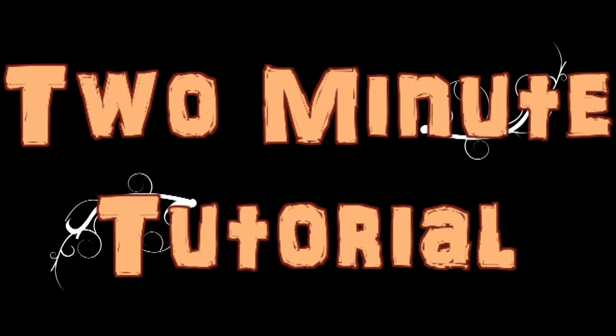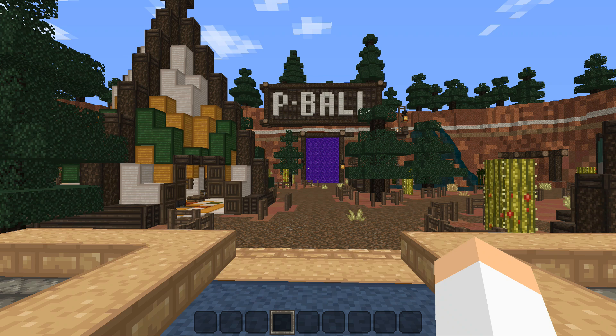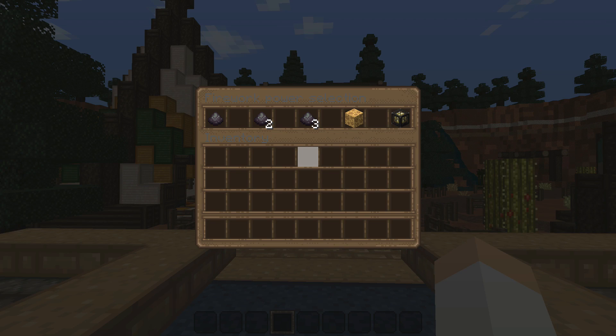2 Minute Tutorial: Advanced Fireworks. This plugin only comes with one command, slash FW. When you use it, it will bring up a menu with five different options.